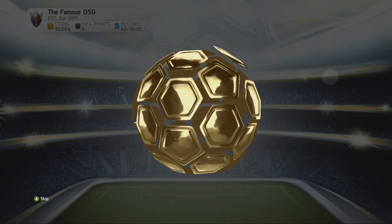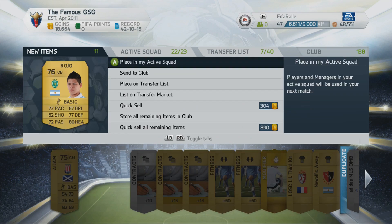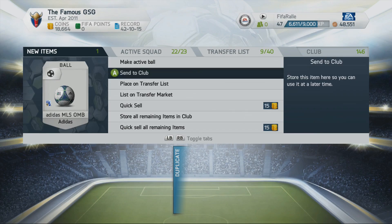We open up the pack and don't really get anything — we get two pace-based center backs. We hold onto one of them and list up the other two gold players, send the remaining items to the club, and list up the football as well.